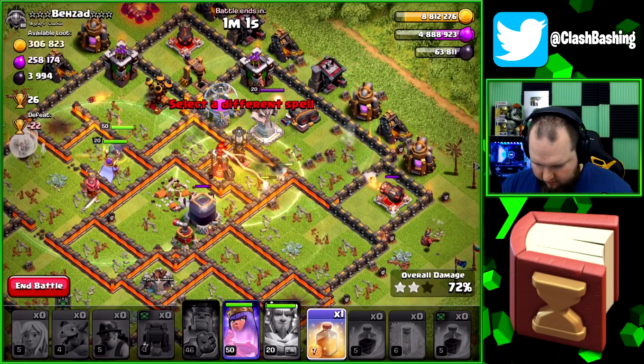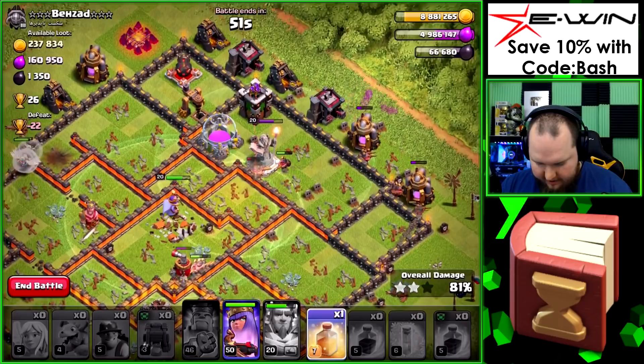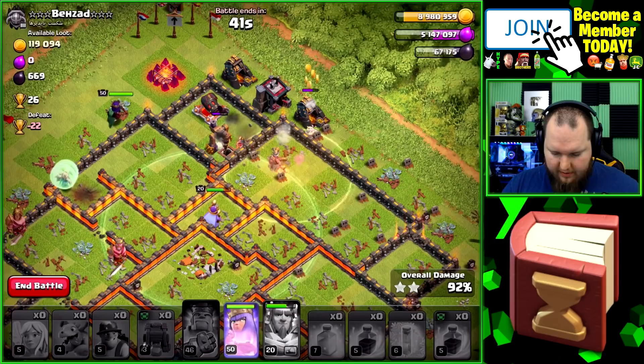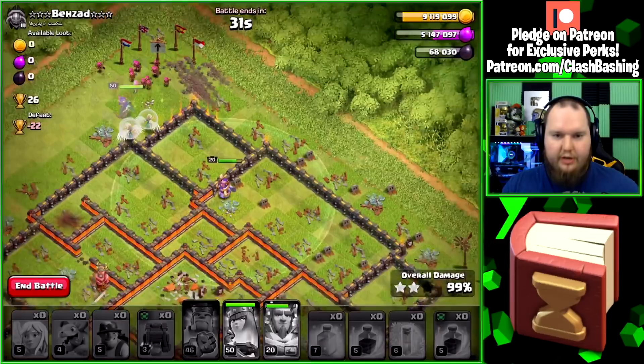Nice, we get some miners going the way we need them to. Heal through here — queen's doing well. Need to get that multi inferno down and we are in business. Dark elixir storage goes down, queen is going out, and we are going to get that three star! It wasn't like 10K but it was still a huge amount and we got promoted up to Masters 3, so that'll give us a little bit more of a bonus. Nice little three star!